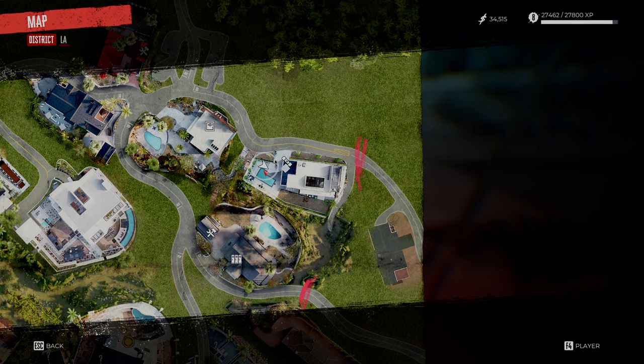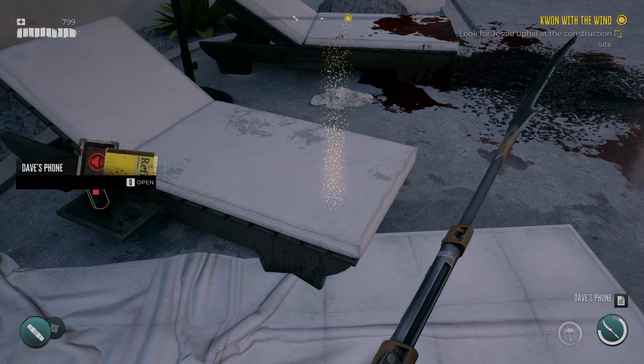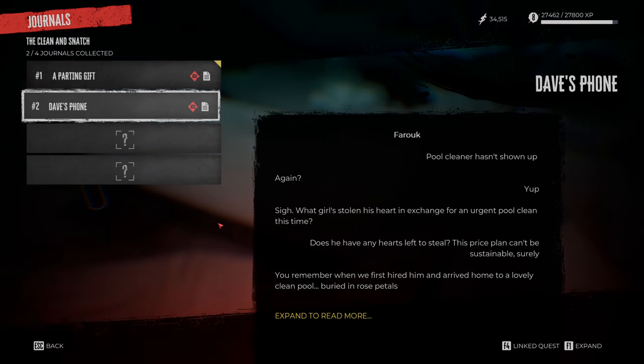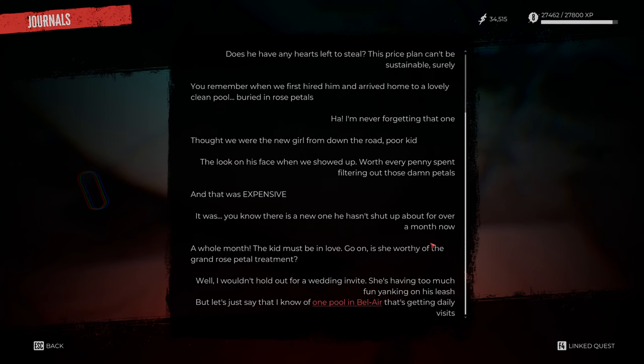Once you've taken them out, I'll show you the area again. There's a phone right here — Dave's phone. You want to pick that up and push the button to read through it. This will give you clues about where you need to be heading. It says to check the pools around the area and one pool in Bel Air, so you don't obviously know exactly where to go — you just keep pool jumping, shall we say. We're on a pool crawl.